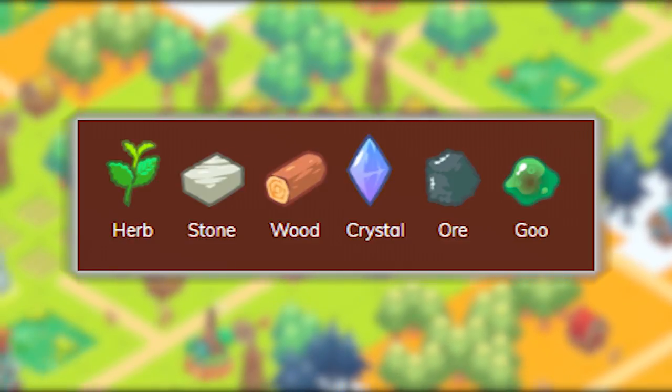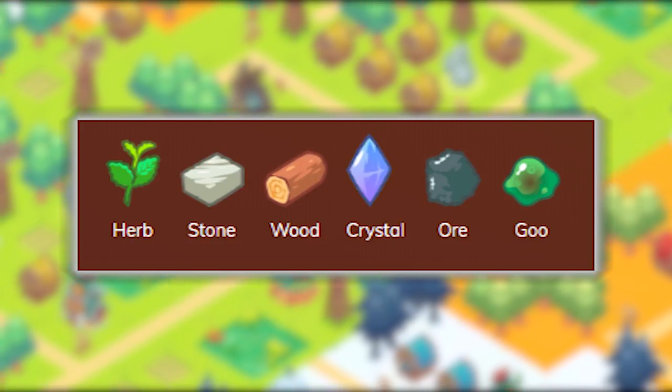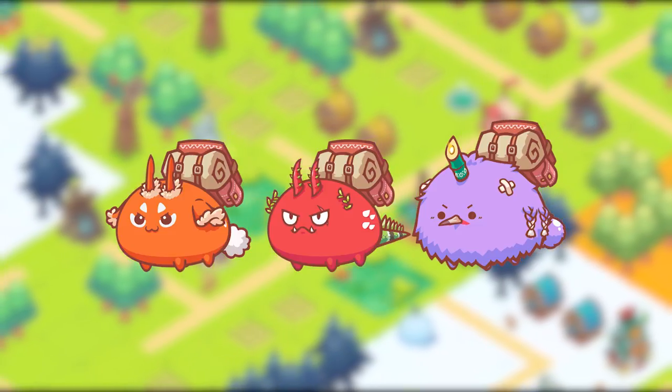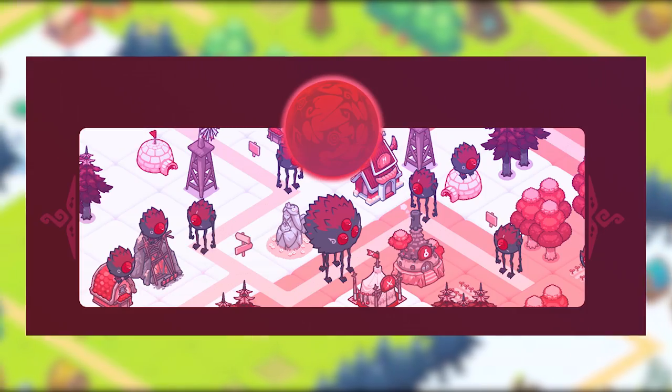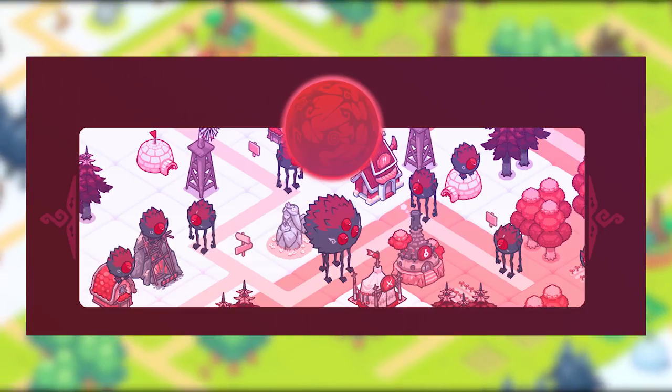Landholders will still receive a portion of all the resources that are harvested on their land, even if they're stolen. Certain resources are tied to the seven moons of Lunatia and will only spawn when a certain moon is shining — so only during certain times of the week or year. This means that owning the right land in the right spots can be very valuable.